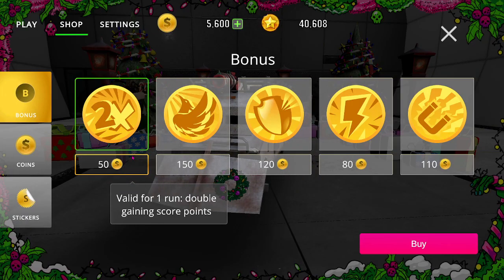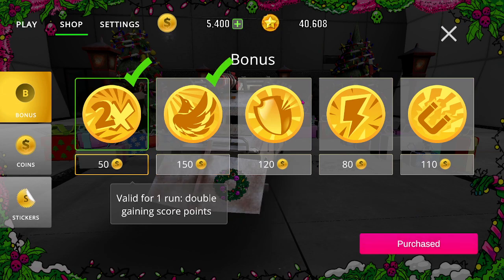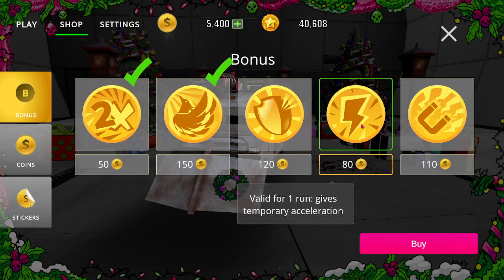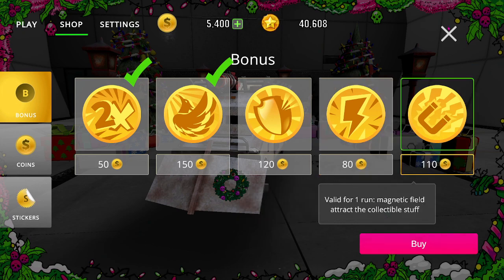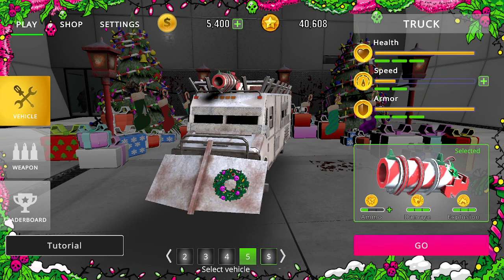What I like to do is come in, buy the 2X game points, and also buy the Phoenix booster. So when you crash into something and die, you come back with half your life but without any armor on your vehicle. It at least gives you a leg up so you can go a little further in the run. I personally don't find it necessary to buy any of the other boosters. Let me turn on the music a little bit — oh, we've got Christmas music. I'll turn the sound down slightly since it gets somewhat annoying.